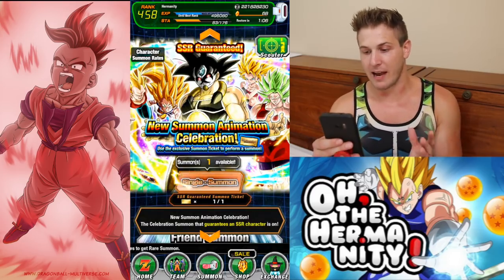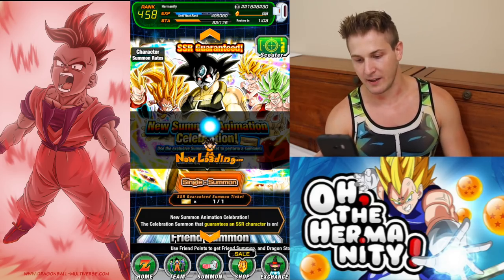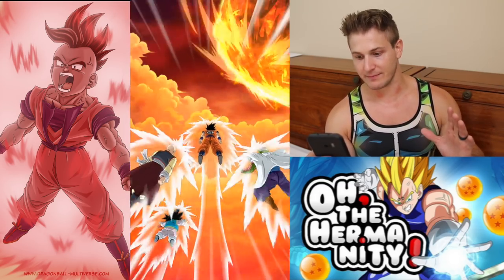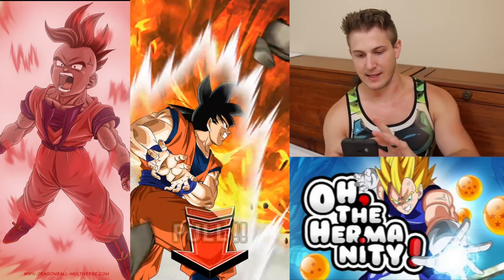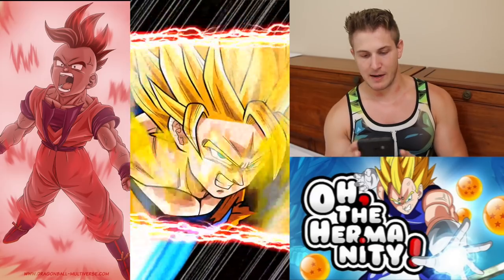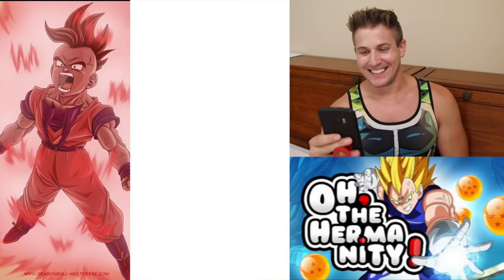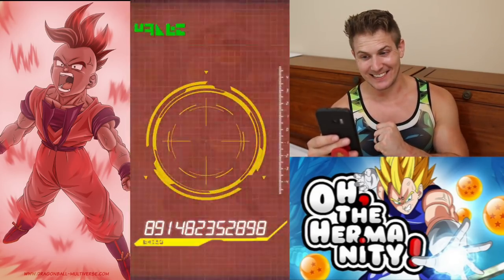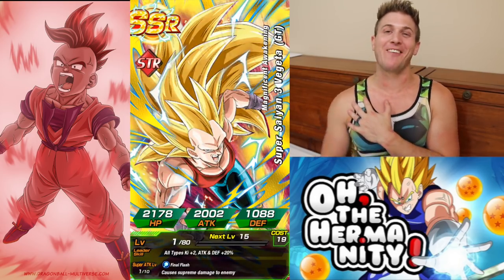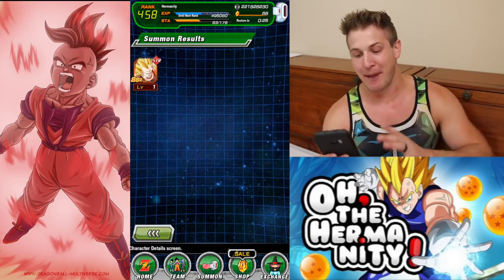At least we have a guaranteed SSR — let's see what we get. Please do not give me the Masked Saiyan, I do not need him. Give me something really good. I like that combination. We already know it's SSR though. I'll take it. To be honest, this is actually the one that I wanted, because I need to continue to boost his super attack. So that actually wasn't even that bad.